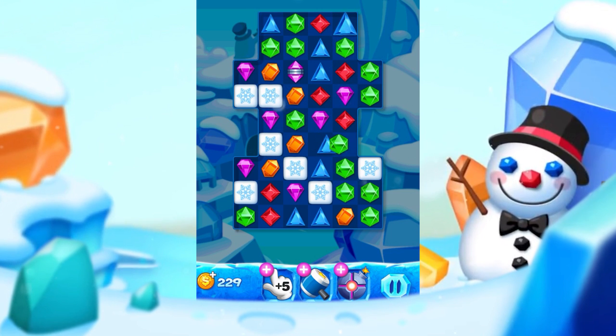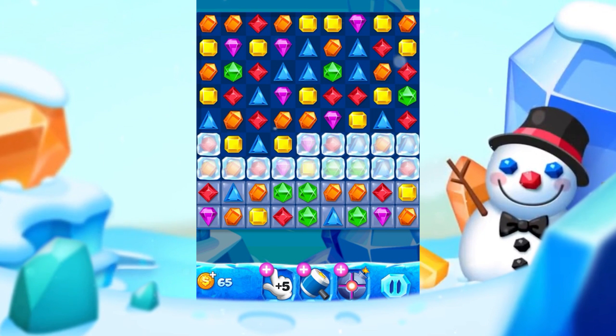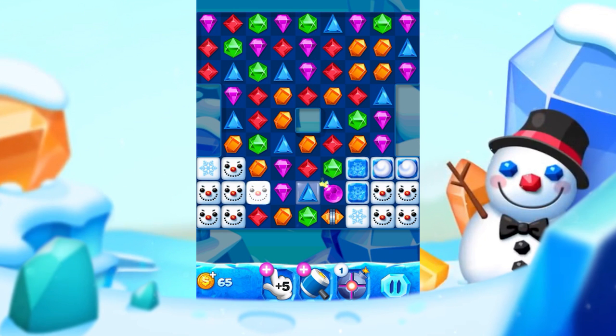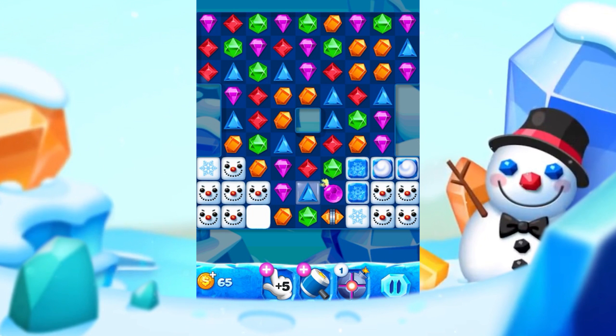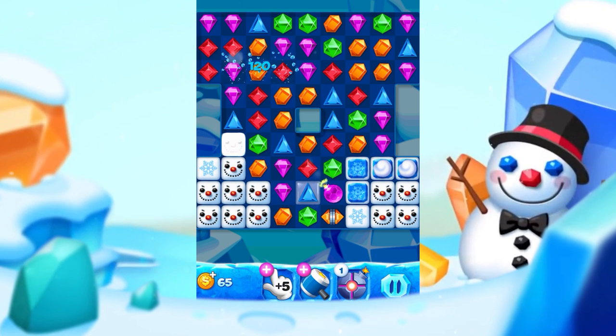There are lots of obstacles in this game. Ice and snow cubes require making successful combinations with them in order to melt them. There are also snowmen, which increase in number with every new move and will take all the crystals and empty spaces in case you don't take care of them quickly enough.